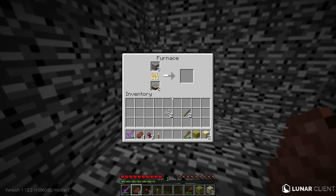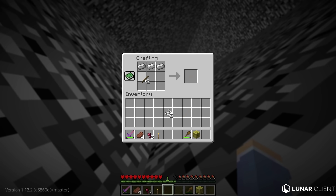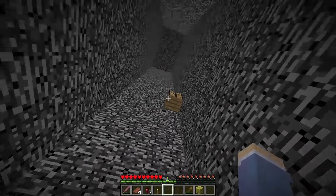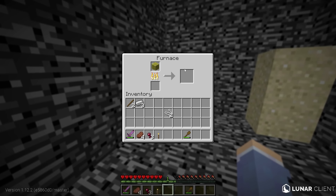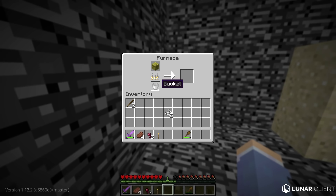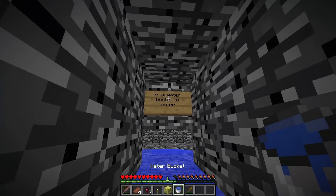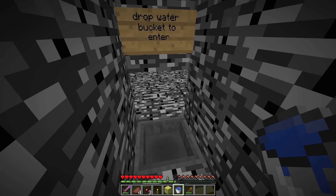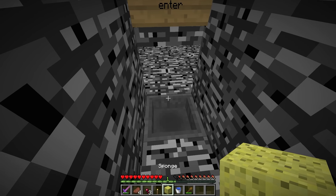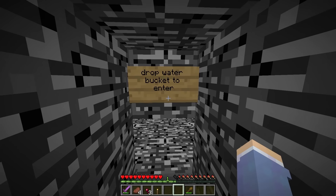After smelting three iron, I used the sand to reach the crafting table. I had two options: craft a bucket or an iron pickaxe. An iron pickaxe would only let me mine the furnace — not enough blocks to reach the ceiling. So I kept thinking, and then I realized I had a wet sponge. If you smelt a wet sponge and put a bucket in the furnace, it becomes a water bucket. So I crafted the bucket, smelted the wet sponge, and got a water bucket. I swam all the way to the top, where a bedrock block with a sign said 'drop water bucket to enter.' I tried a random item first — it didn't work — so I threw my water bucket and it opened the way.